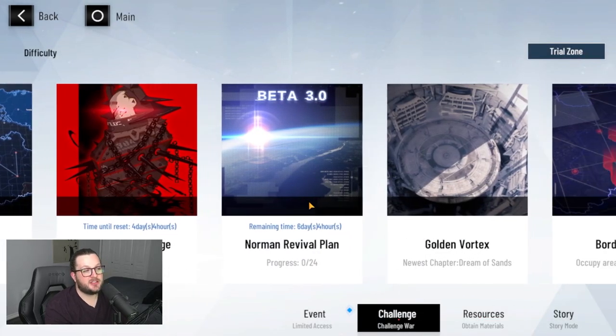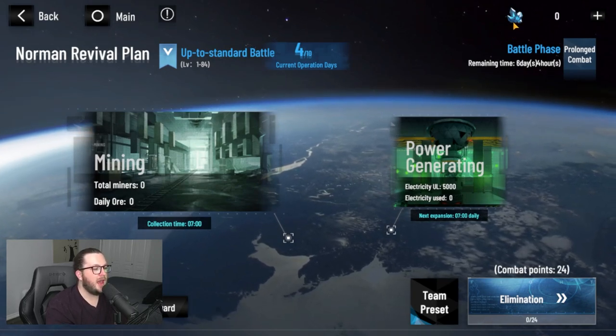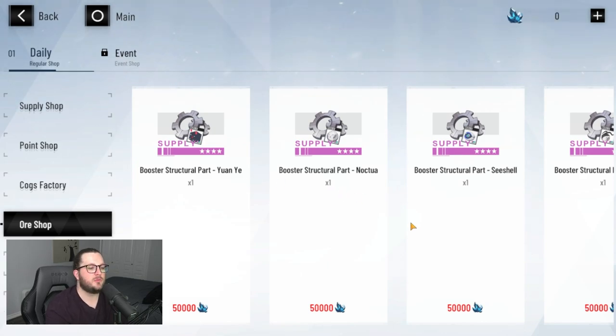Another game mode is the Norman Revival Plan. As you progress through it, you earn Tantalum Ore. Tantalum Ore is only used in the ore shop, which is used for the pets from the cub banner — you can spend it on shards to progress those pets. I'd suggest holding onto it until you have the pet you want to raise up quickly, and then spend them on that.